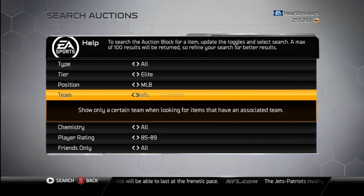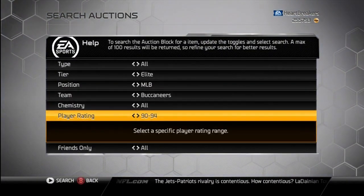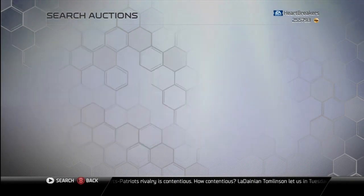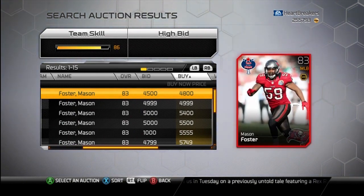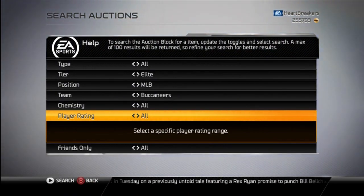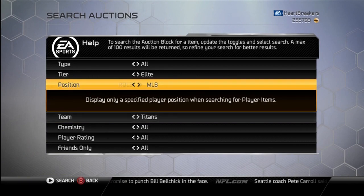Mason Foster's a linebacker — I believe he's a middle linebacker. I don't know what his overall is now. He's an 83, 40,100 coins, not too bad. I'm thinking about buying all the fantasy cards just for later, just in case, kind of to save them up — not buy the super expensive ones, but kind of buy a couple of the cheap ones, just put them in storage for later.